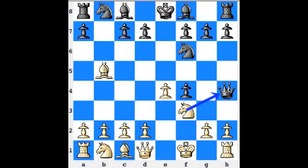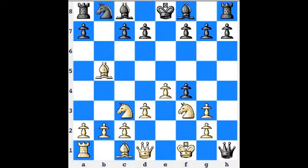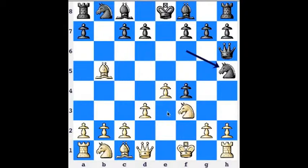White plays Nf3, taking the queen, and the queen goes to h6. Now pawn to d3, defending the pawn which was attacked. In this position, black plays knight to h5, and the point of this move is to come here and fork the king and the rook. If white ignores it, check — and if the pawn takes, the rook is captured again. So that's a big threat, and this f-pawn being moved is already creating problems.